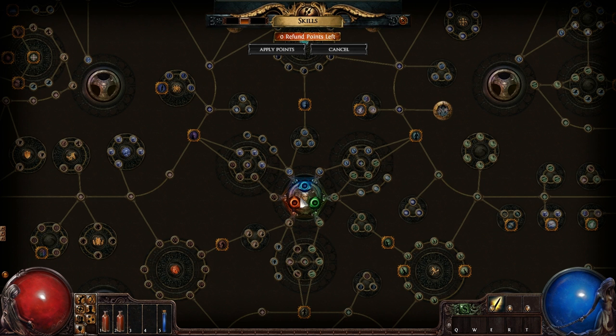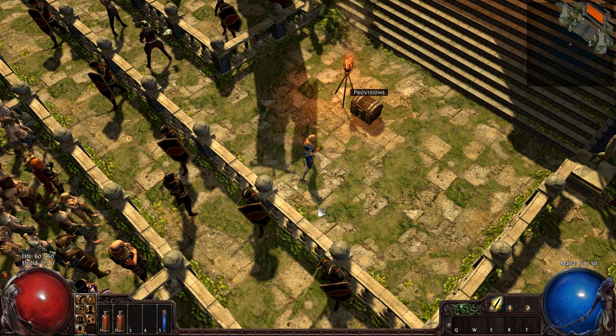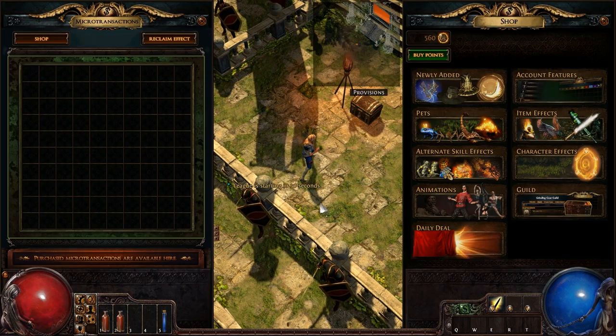Usually you do not do all three stats — you don't do intelligence, dex, and strength. You just pick two and go for it. The Scion is a really cool class. We're going to be using an ability called Spectral Throw to start this off. Also, I can't bring out my kiwi because for some reason the shop doesn't have anything.